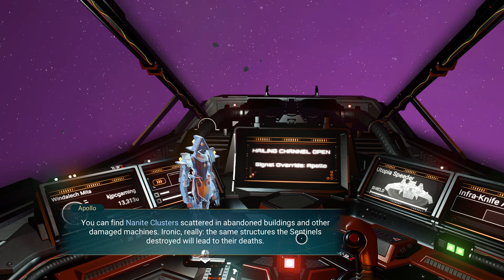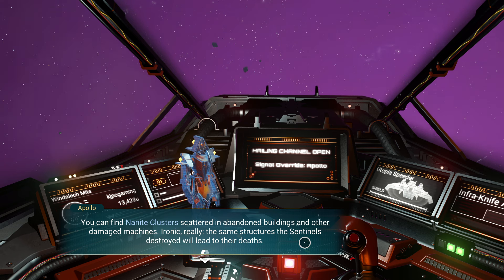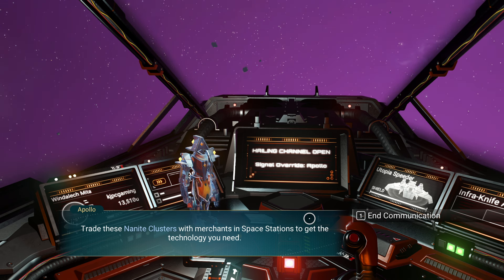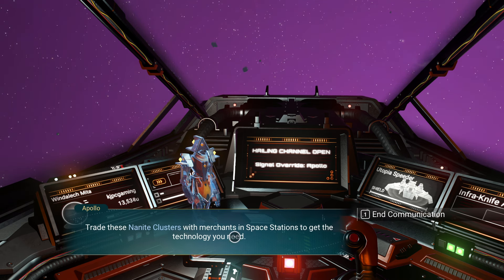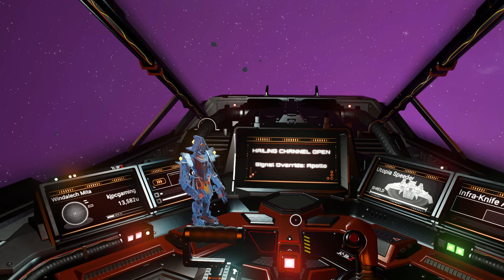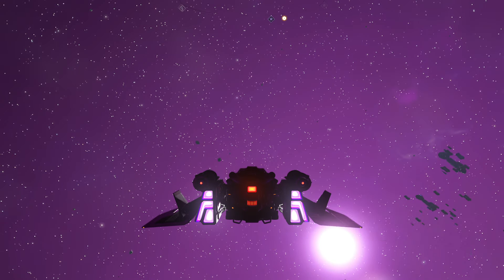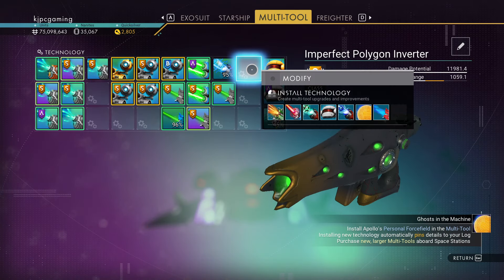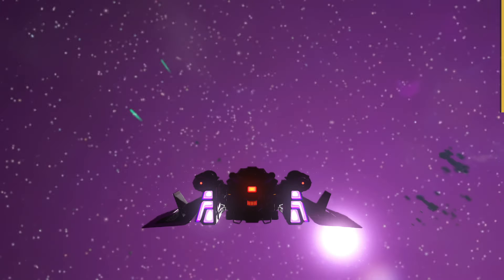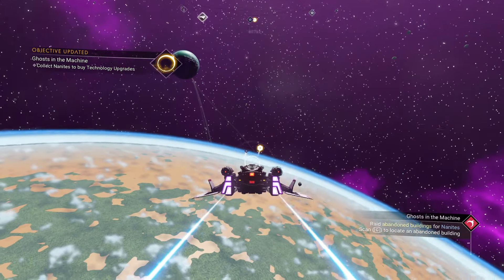In actuality it's just whichever technician wants to talk to us and take our nanites. You can find nanite clusters scattered in abandoned buildings — trade these with merchants at space stations. They have changed this text; it used to literally say 'a multi-tool technician.' So there's an update. Here's a personal force field that I don't need, but I think I have to install it.